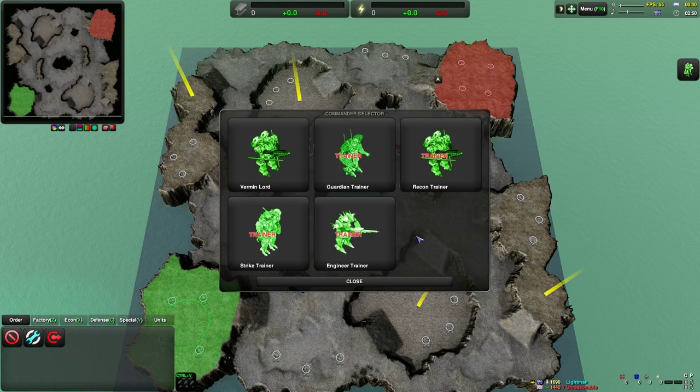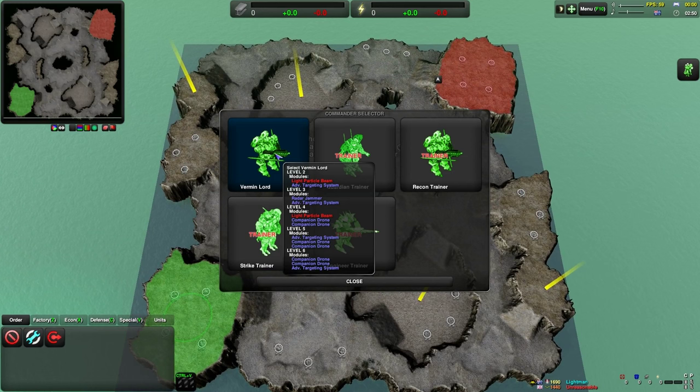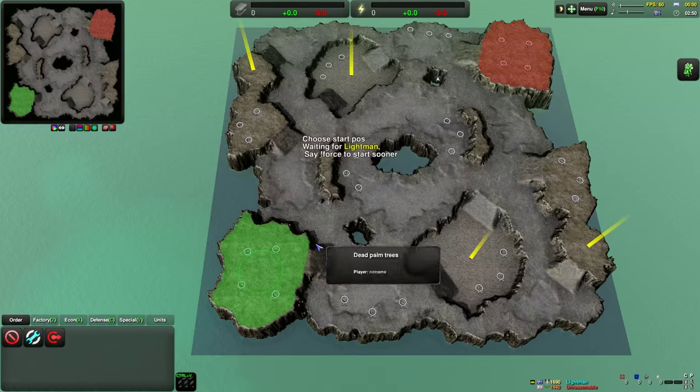Welcome once again to ZeroK. This is the brand new patch. The commanders have been changed around a bit, and for some reason they allow loads of companion drones and battle drones to be added on this time around. I'm not entirely sure if that's such a good thing, but we'll give it a shot for that little Vermin Lord commander.